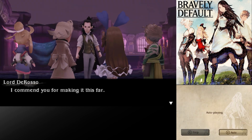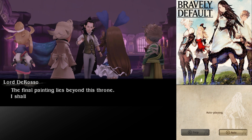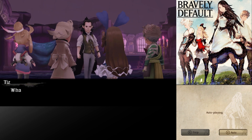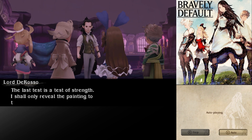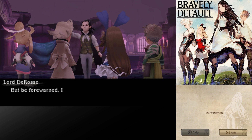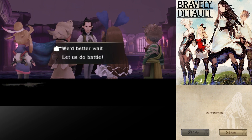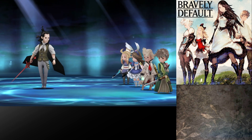Hello there, Lord De Rosso. I commend you for making it this far. No more paintings? The final painting lies beyond this throne. I shall reveal it to you if you defeat me in battle. What? The last test is a test of strength. I shall only reveal the painting to those whom I deem worthy. One might also say there is no need for those who are unworthy to lay their eyes upon it. But be forewarned — I am a formidable foe. I trust you are well prepared. Let us do battle. Lord De Rosso the Vampire — or like a self-made vampire.